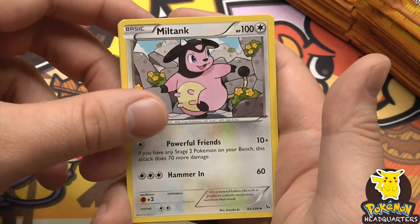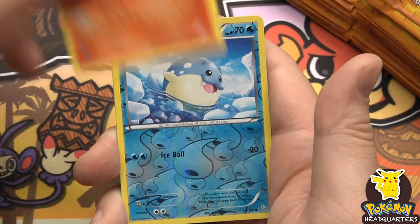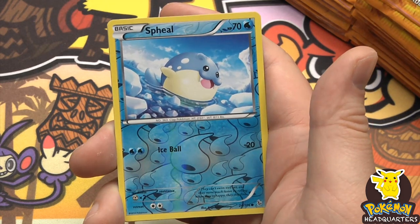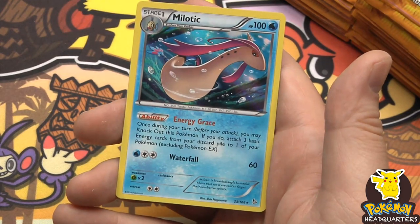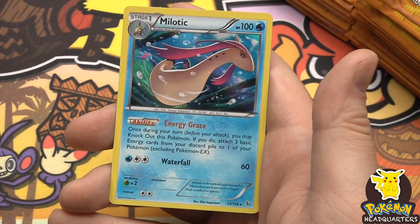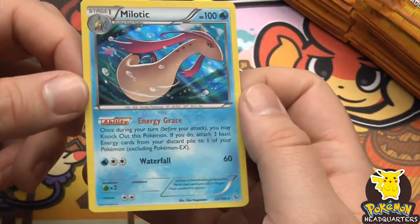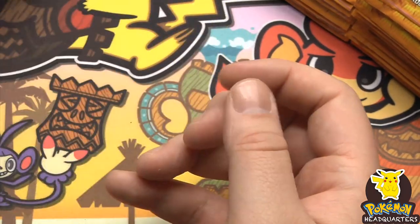We're into the uncommons with Miltank and Rapidash. We have a reverse holo Spheal and our rare is a very good-looking holographic Milotic, 100 hit points with Energy Grace and Waterfall dealing 60.